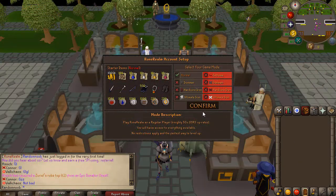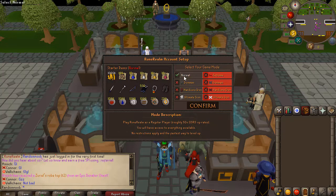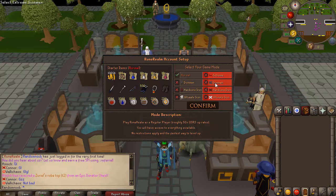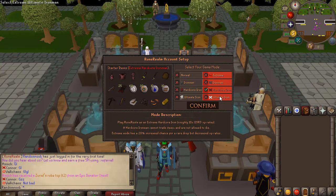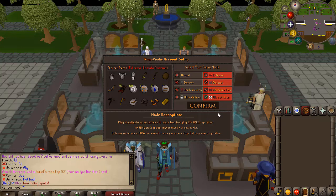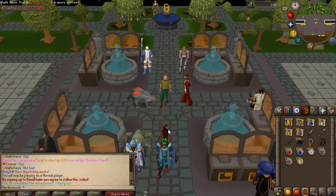When you create an account on this server, you have the option between eight different game modes. The normal four are iron man, hardcore iron man, and ultimate, but they also have extreme versions — extreme regular, extreme iron man, extreme hardcore iron man, and extreme ultimate iron man. The extreme version gives you a lot less experience rates, so if you're up for the challenge, definitely try it out.